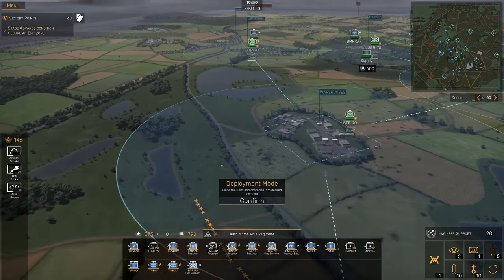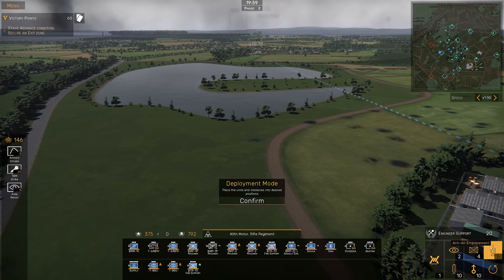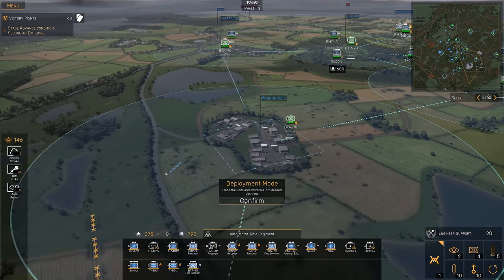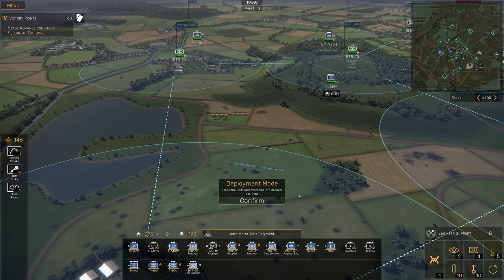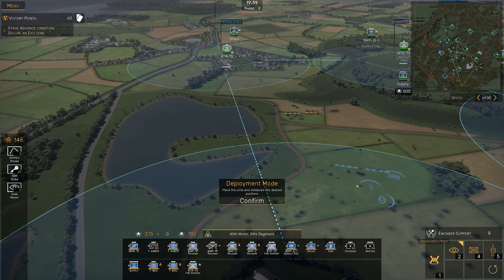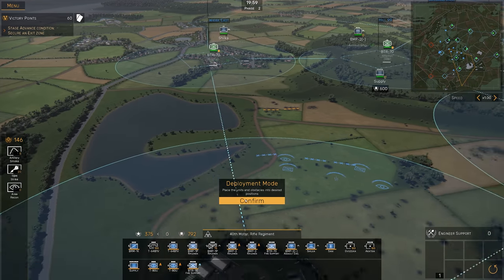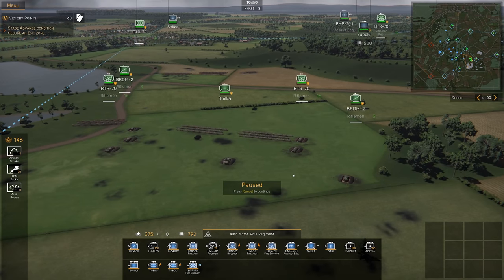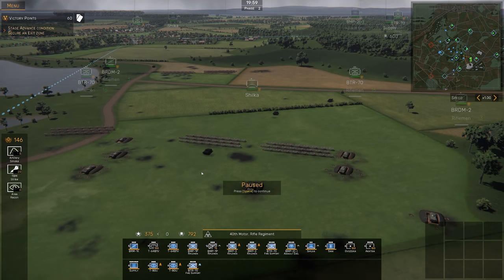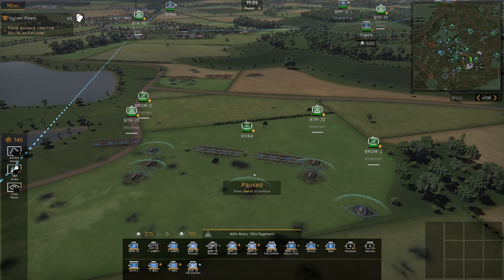Last but not least, I want to showcase some of the engineer support units. We only have 20 points, but we can get mortars, anti-tank ATGMs, anti-air emplacements, a strong point, and recon, and we can even deploy obstacles — the same ones seen on the map. So we can build a little defensive line: I'll throw down some obstacles, a strong point, an anti-air emplacement, an observation post, and another strong point. After confirming, we now have a defensive line with BTR-70s, recon infantry, and Shilkas. You don't get a lot of infantry — just half a platoon — but the blocking force's ability to hold a position is not to be underestimated.